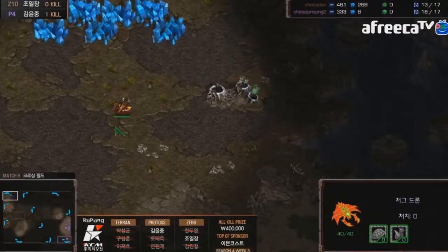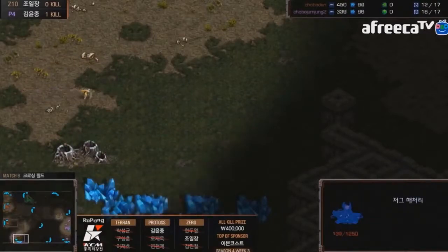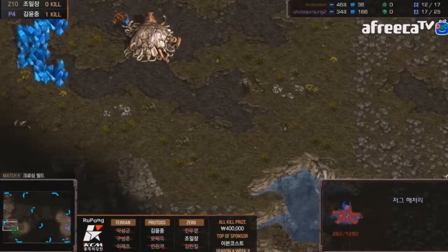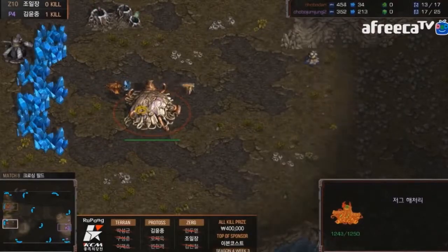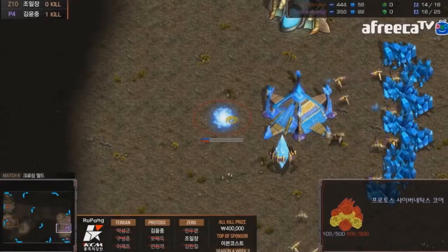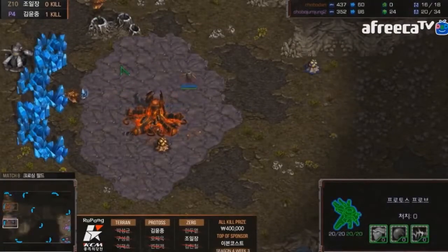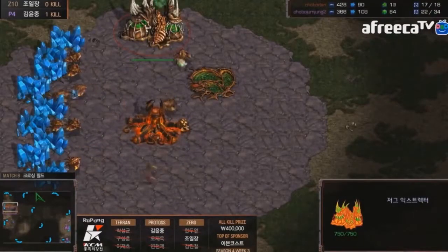This map overall has led to a lot of wonky, strange games. It still plays very normal — you want to get three bases and a big army to control the center — but the number of ridges is much less. There are only really those two key ridges right in front of the naturals that dictate the pace. This is why mech and big Protoss armies are very strong here, while more mobile armies have a lot of trouble.